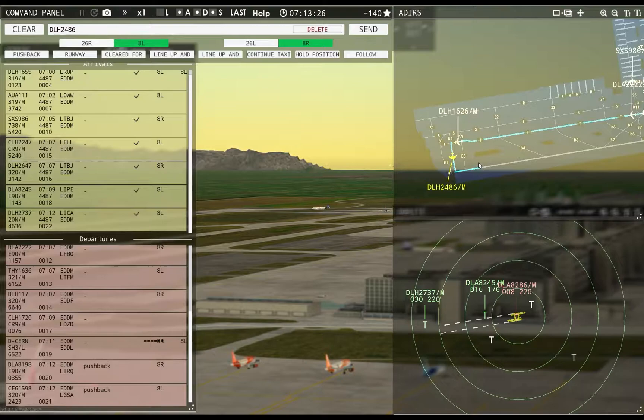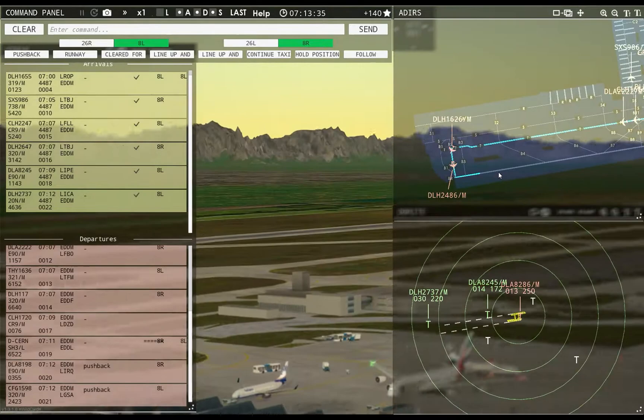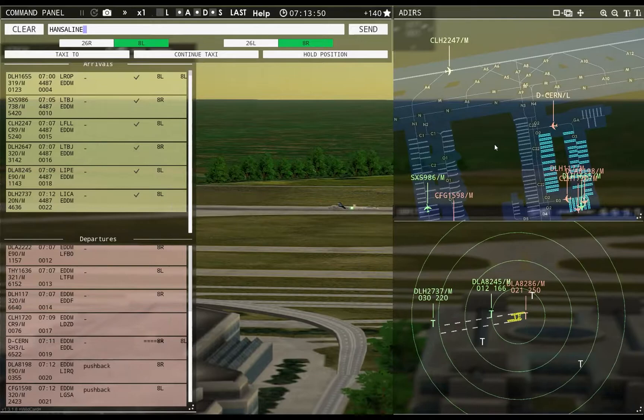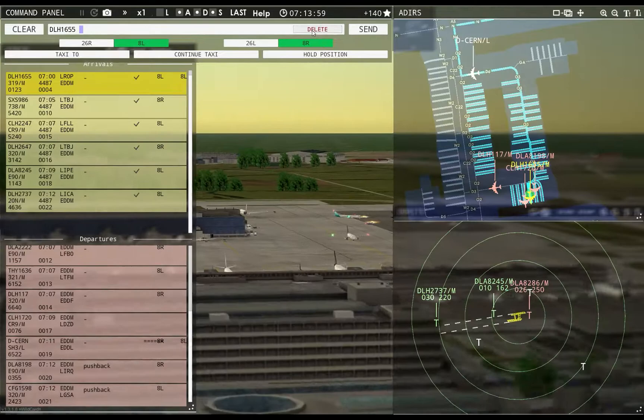Ground, Lufthansa 117 requests taxi runway 8R — Lufthansa 117, runway 8R, taxi via Sierra 7 Tango. Lufthansa 2486, runway 8R, line up and wait. Okay, you're lining up. Hanseline 2247, taxi to apron via November 4, Delta 6.